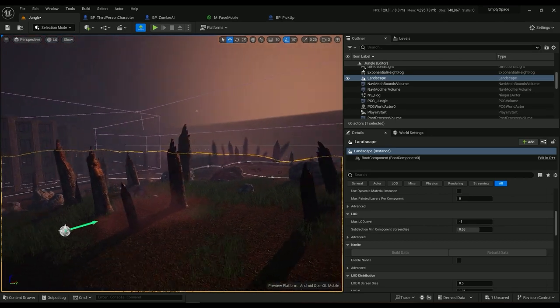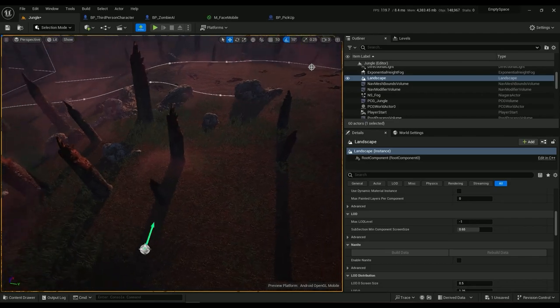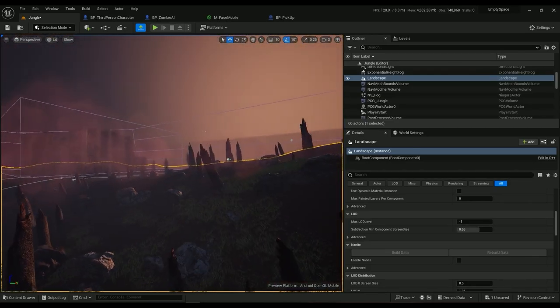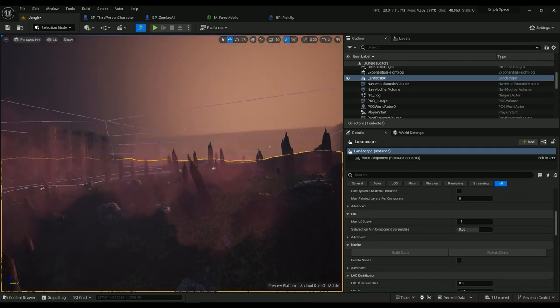Because the sprite is always facing the camera, you get the illusion that there's something volumetric in front of you — which there absolutely is not, but it looks cool and fakes everything well.